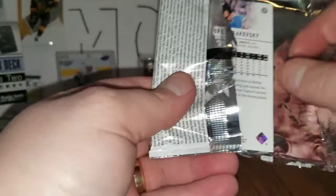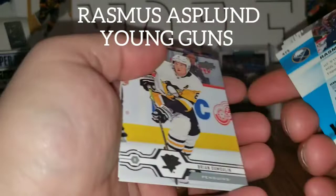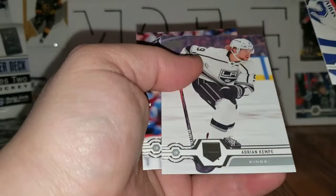Last pack from the top left: Jacob Slavin, Sam Girard, Antti Raanta, Young Guns Rasmus Asplund. Brian Dumoulin, Kevin Shattenkirk, Adrian Kempe, and Andre Burakovsky. So in that top left stack we hit a canvas and two regular Young Guns.